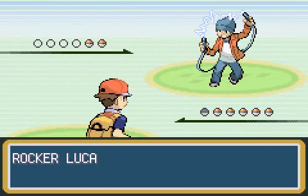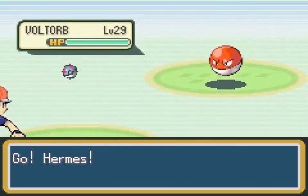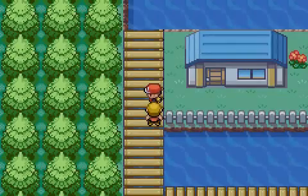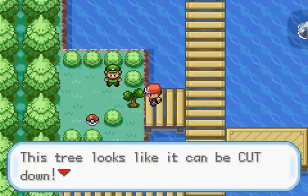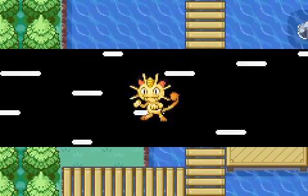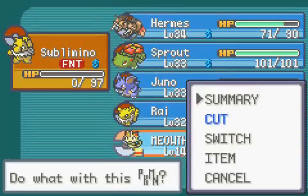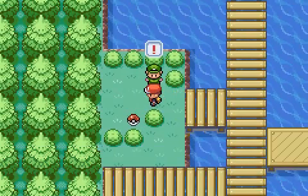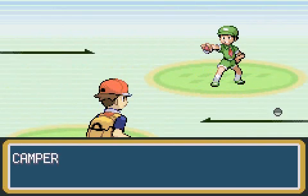Here is a Rocker. Believe it or not, I believe this is the only Rocker in the game - I honestly have never seen another one. I might go search this up on Bulbapedia later and check. I did replace Chuding with Meowth because Meowth gets the Pickup ability. Speaking of which, Meowth has an item, so let me pick that up. Meowth has an ability that allows them to pick up items every once in a while.